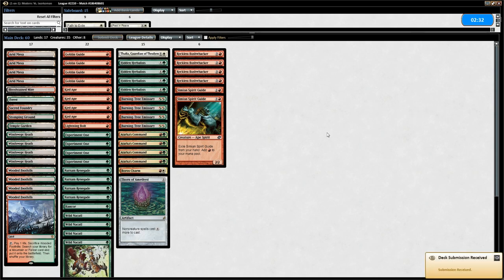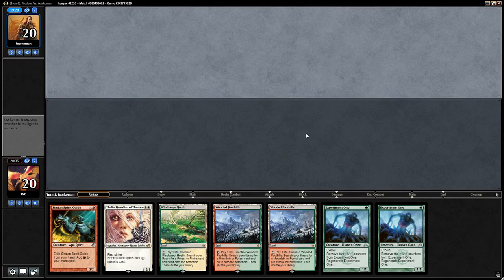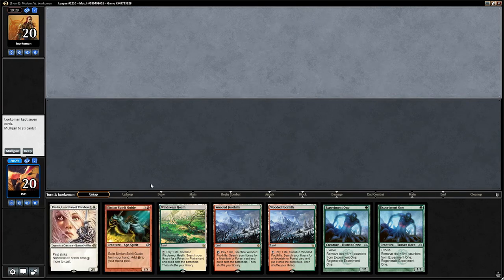This hand isn't great — the Simian Spirit Guide doesn't do much besides casting Thalia on turn 1, which doesn't play well with our two Experiment Ones. If we just go Experiment One into Thalia then the Spirit Guide basically didn't do anything, and three lands is a bit much. We can do better, so we'll mulligan to six.